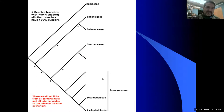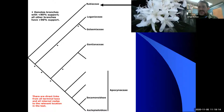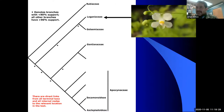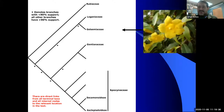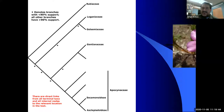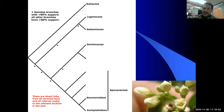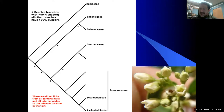Looking at the family tree, the common ancestor gave rise to several lineages. The first relative to the dogbane family is going to be Rubiaceae, the coffee family — so yes, coffee is somewhat related to dogbane, at least sharing a common ancestor, but it branched very early. We also have the Loganiaceae (the logania family), Gelsemiaceae (the Carolina jasmine), and the Gentianaceae — here's Orpheum frutescens — that also branched early on, leading eventually to the dogbane.